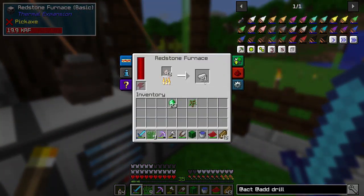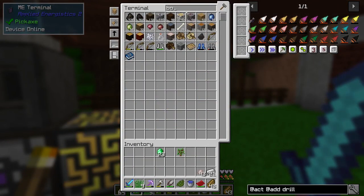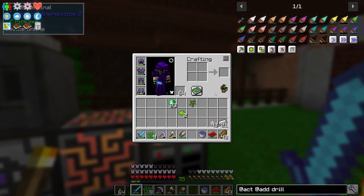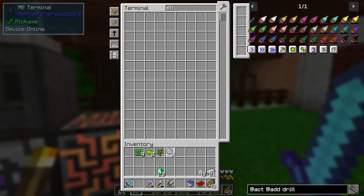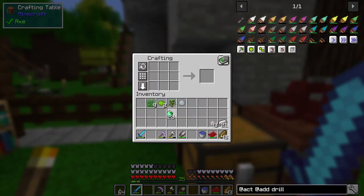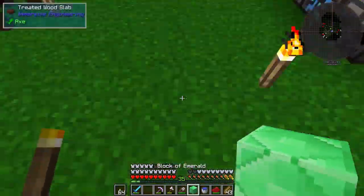We can create lime dye out of cactus, which I have just a tiny bit of. I should probably plant some of this, but one should be fine for now. Let's cook this up. We should just be able to combine this with bone meal to create the lime dye. Cool. So we have that — lime dye, emerald, slime ball. We'll grab one of these and that should be everything we need. So let's craft up the emerald block. Fortune is such a nice thing to have — I forgot how nice it was.